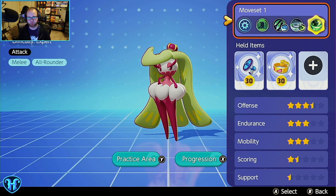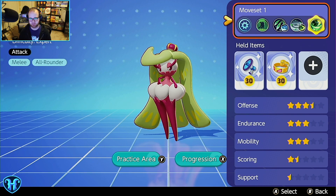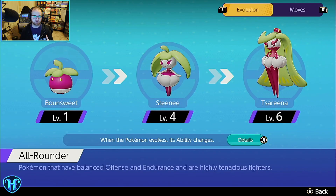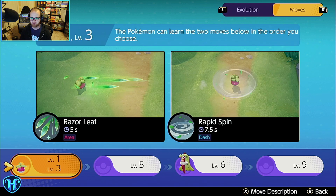Tsareena is the new Expert difficulty melee all-rounder added to Unite today. Right off the bat, there are unique things about her kit — first is the progression. Tsareena is the first Pokemon in Unite to hit her final stage by level six, with the middle stage at level four. Pokemon that evolve early tend to be much better in lane because evolutions aren't just a visual change — they're also a power spike in stats. Tsareena is going to start hitting her max level of scaling nice and early. Razor Leaf hits an area of effect, and Rapid Spin has you dash, indicating she'll be decent at laning with mobility early on.